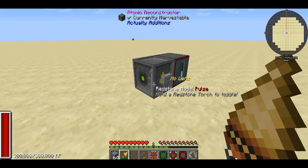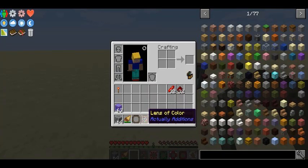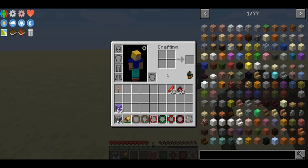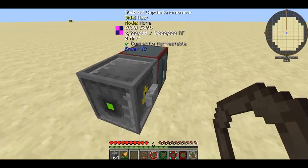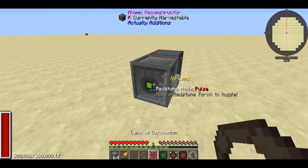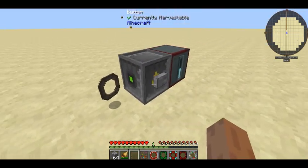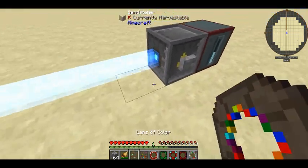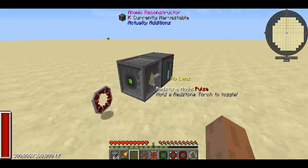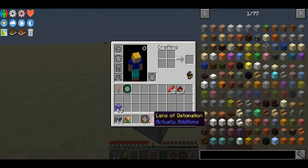The final thing to talk about with the Atomic Reconstructor is lenses. You can get one fairly easily — just some glass surrounded by some black quartz. With the lens itself you can't really interact directly with the Atomic Reconstructor, so what you want to do is put it into the Atomic Reconstructor. You can continually reconstruct it and it will cycle through all the different lenses. I'm going to showcase them all right now.